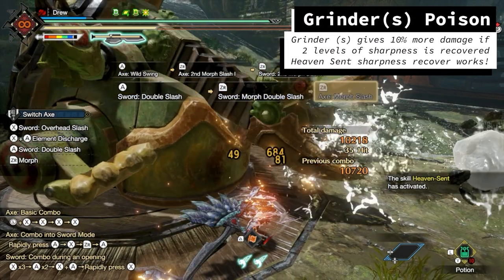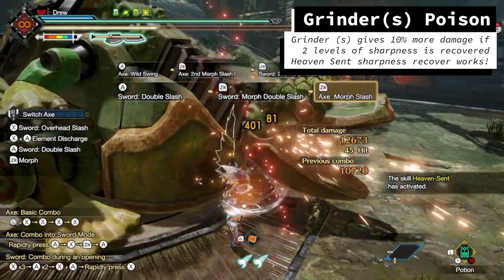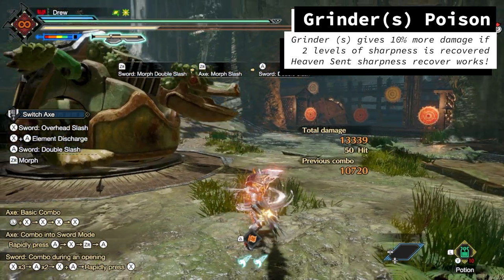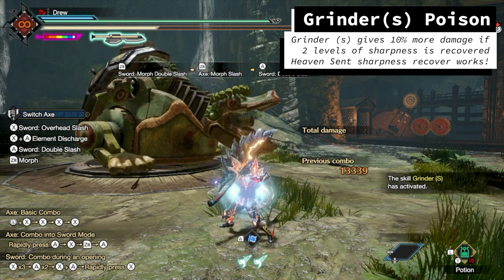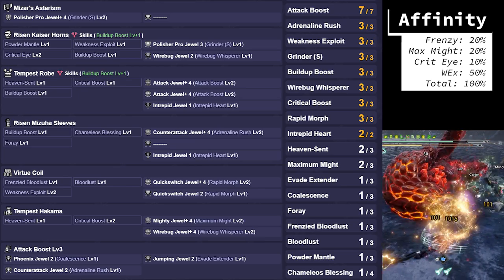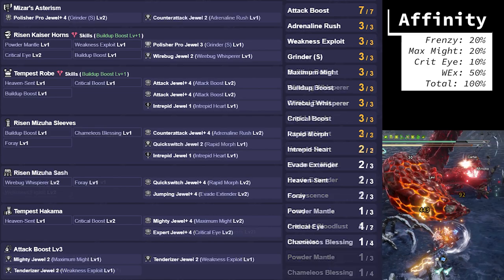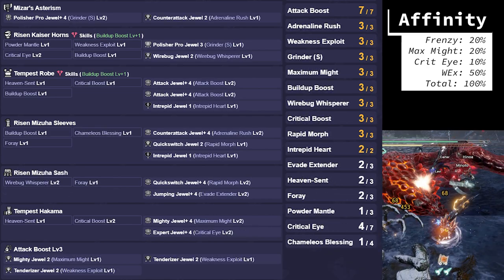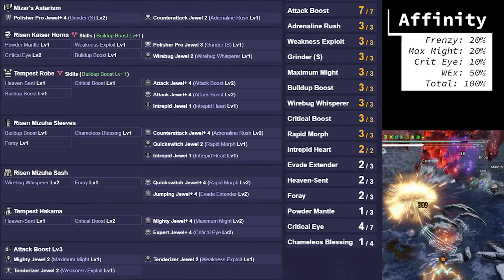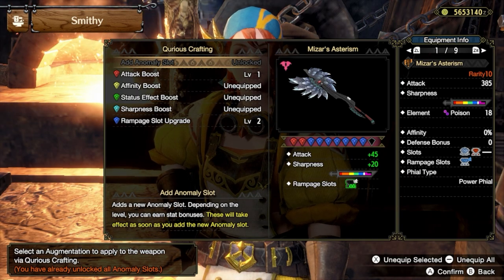Next, the Grinder S build. This uses the Lucent Nargacuga Switch Axe and only 2 points of Heaven Sent. The idea with this build is to drain sharpness down to Blue and then scroll swap to recover sharpness. This sharpness recovery counts towards Grinder S, providing an additional 10% damage. I found that I am able to keep Grinder S up all the time with this build, but it does require more aggressive play to do so. Here is the Standard build as well as the Non-Bloodlust build. This build does not deal a lot of status damage, but with Grinder S active, it does deal the highest possible raw damage. For Augments, I choose to raise the Rampage slot to level 3 so I can slot in Fowl Switch Boost.